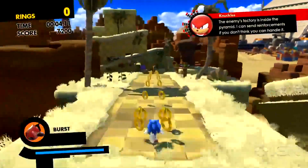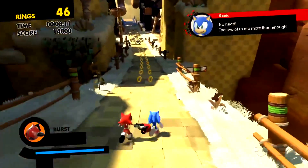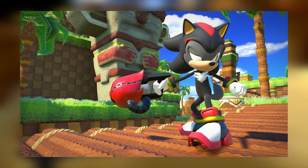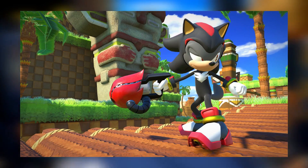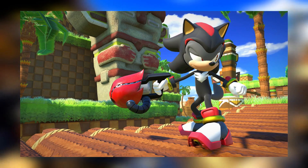We have a new in-game screenshot for Sonic Forces. This is a screenshot of the Shadow the Hedgehog custom gear, so you can have a better look at his shoes and his overall outfit. He's also in everyone's favourite zone, Green Hill Zone. I think this is the intro of the custom hero Green Hill Zone stage.